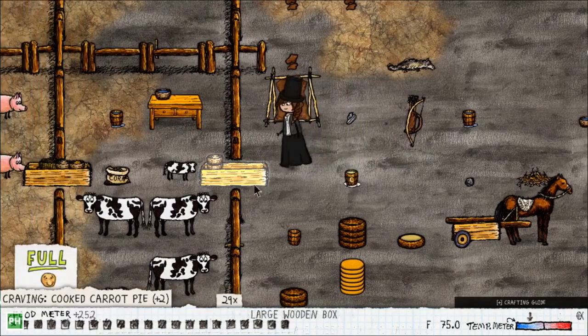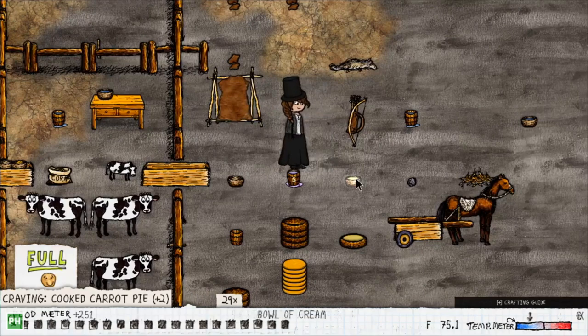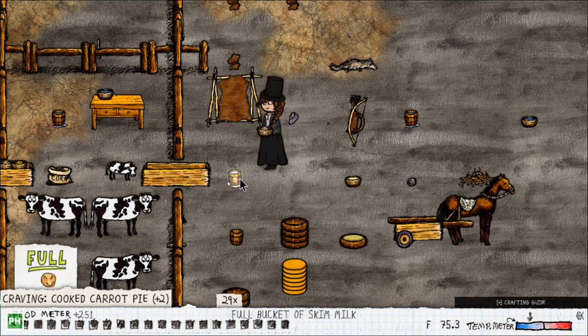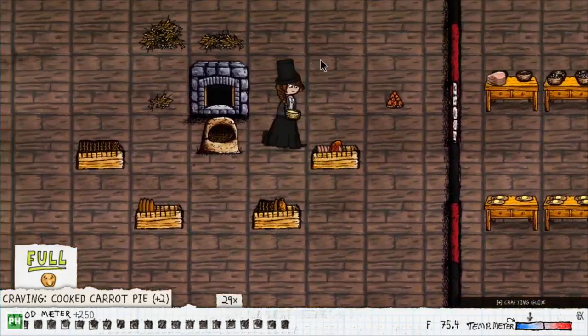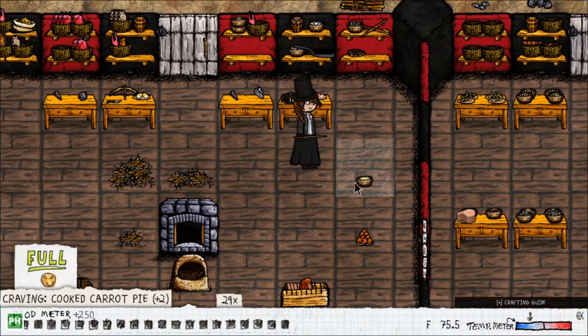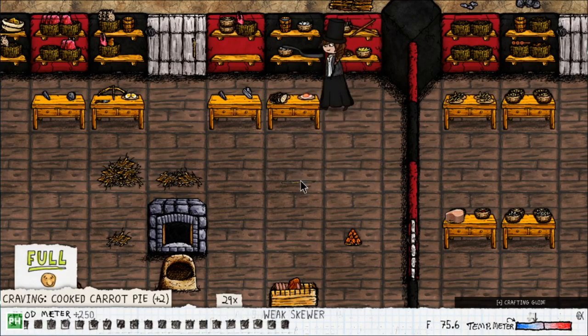We finally got separated milk. Click it and you get a bowl of cream — you now have skim milk. There's whole milk and skim milk. To make butter, you just use a skewer — the same sapling we used to cook rabbit and goose earlier — directly on the cream, and then you have butter.